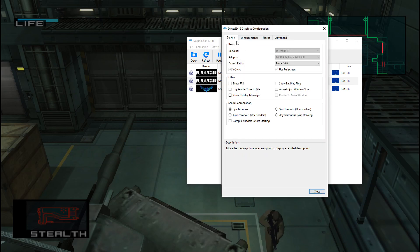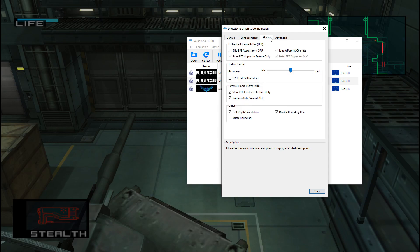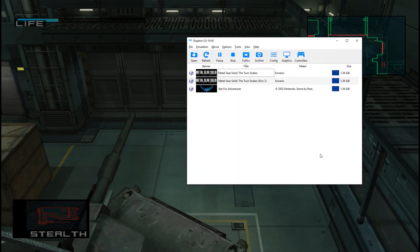Give that a click and under that you've got a series of tabs, one of which is your hacks. Just click on that and you'll probably notice by default that your XFB settings — your external frame buffers — both of these options are switched on as indicated by the tick on the left hand side. Just give each of those a click to switch them off and then you can close this window.